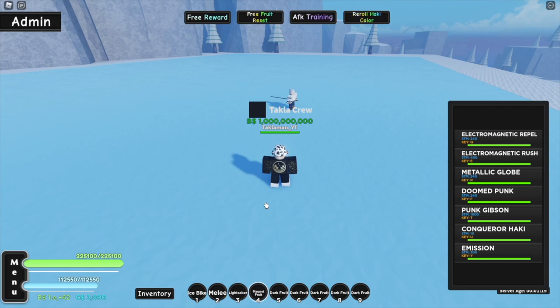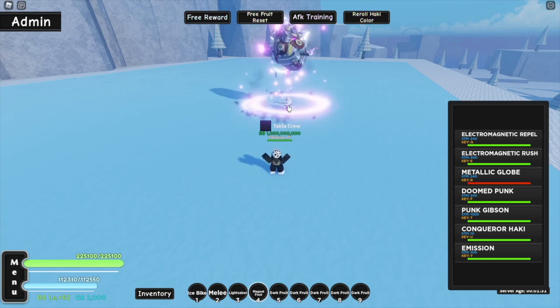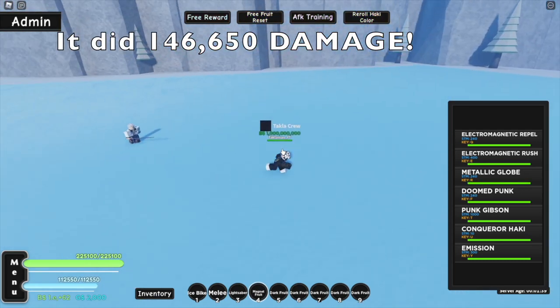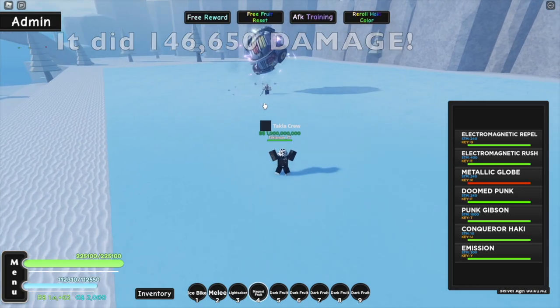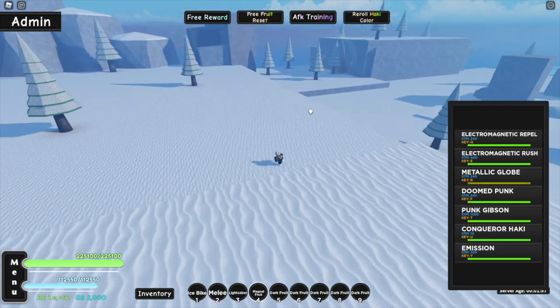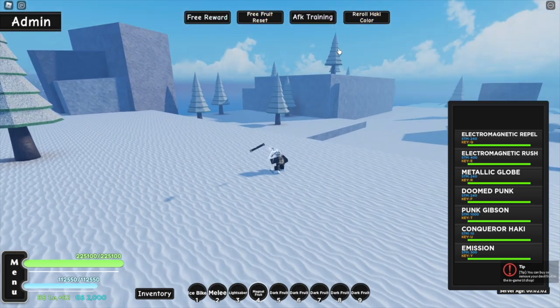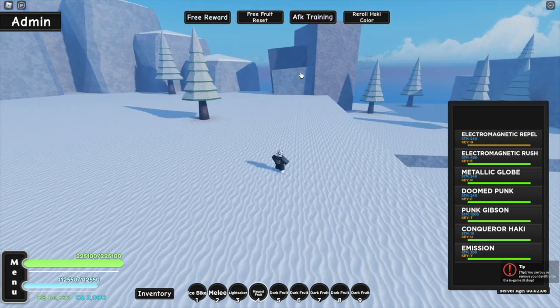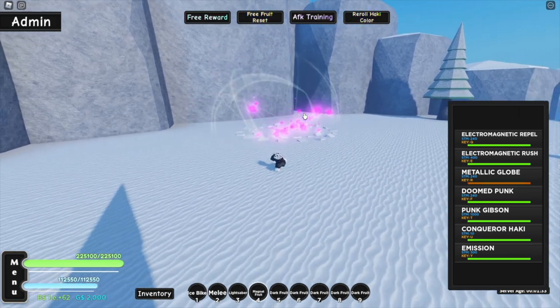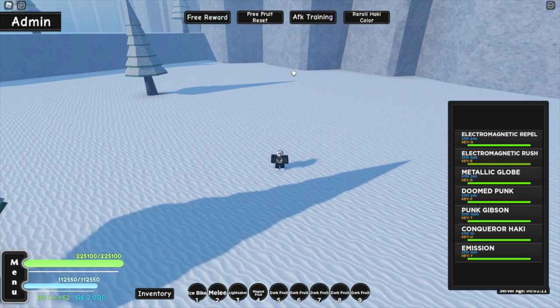Now we're going to check out the R move. This is a cool move. It's pretty strong — look at that, it took him about halfway down. The damage will be shown on screen. I think this move has long range too — it hit that tree way over there. And the Q also has basically long range, while E is not too much. The cooldown on the R move is about five seconds as well.